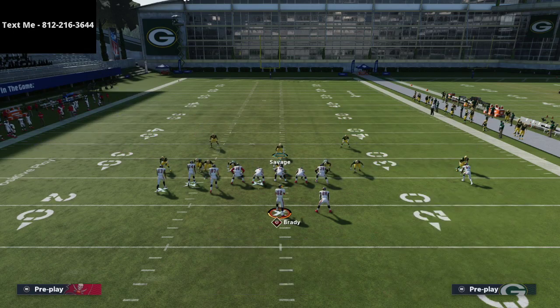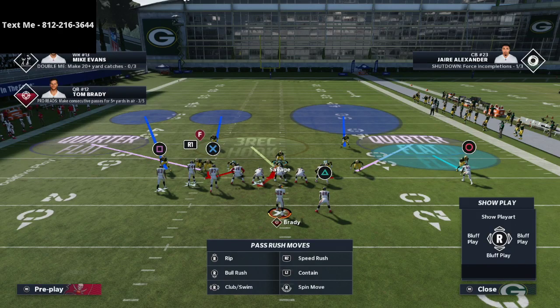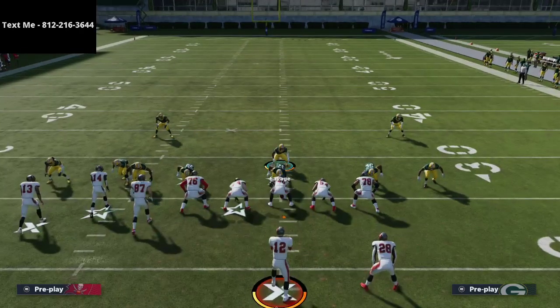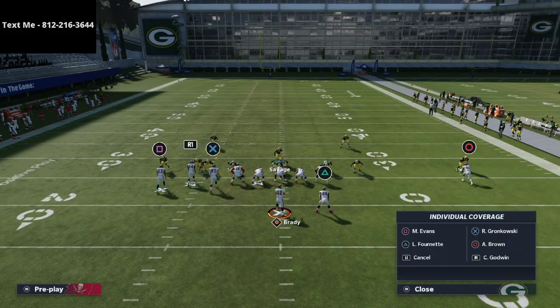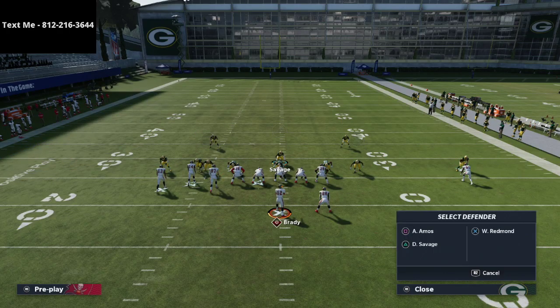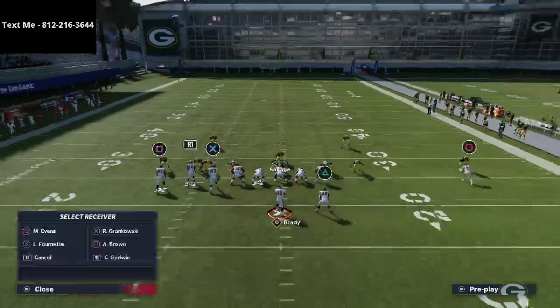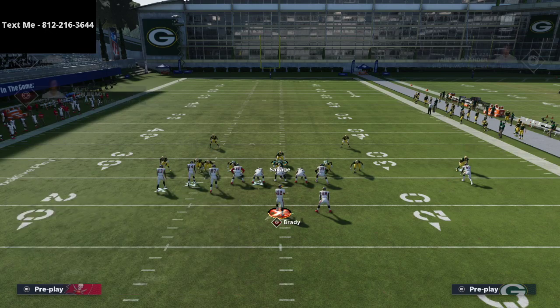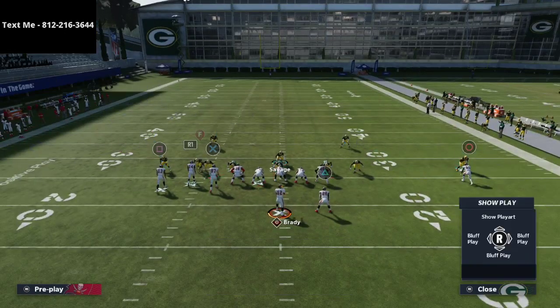I'm going to spread my defensive line, crash them out, and then take the nose tackle and put him into a bluff blitz — that creates a three-rack hook. From there I have options with the linebacker: I'll typically man him up onto the slot or the tight end. Sometimes I'll drop him into a flat zone or a vertical hook. What this defense does really well is take away a lot of what they want to do. Tampa two is great to the short side but terrible to the wide side, which is why I use this setup.